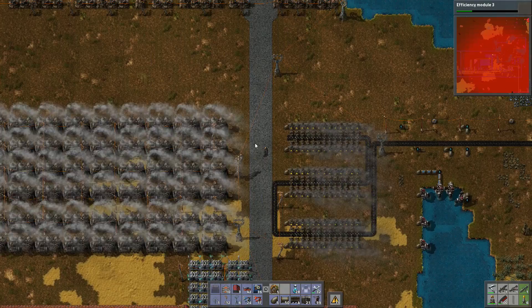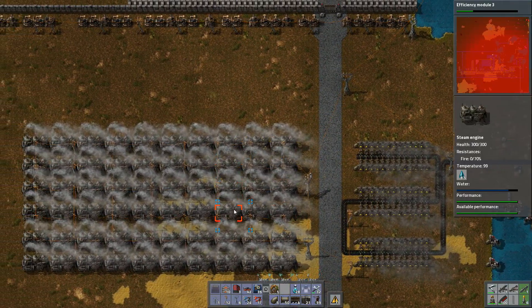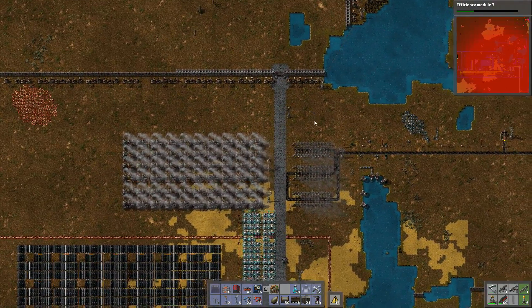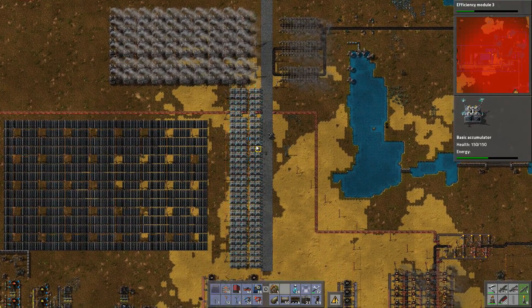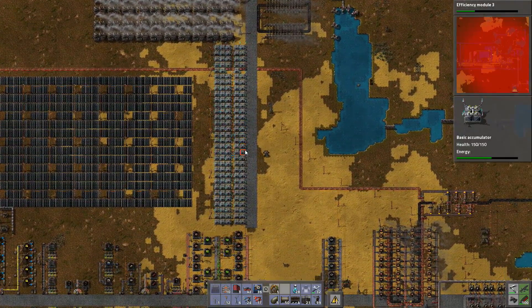We've still got plenty of fuel. We have 60 steam engines going currently, plus the solar panel arrays and the basic accumulators, and we are charging up the basic accumulators. It's just when all the laser turrets are firing at once that is going to cause a problem.